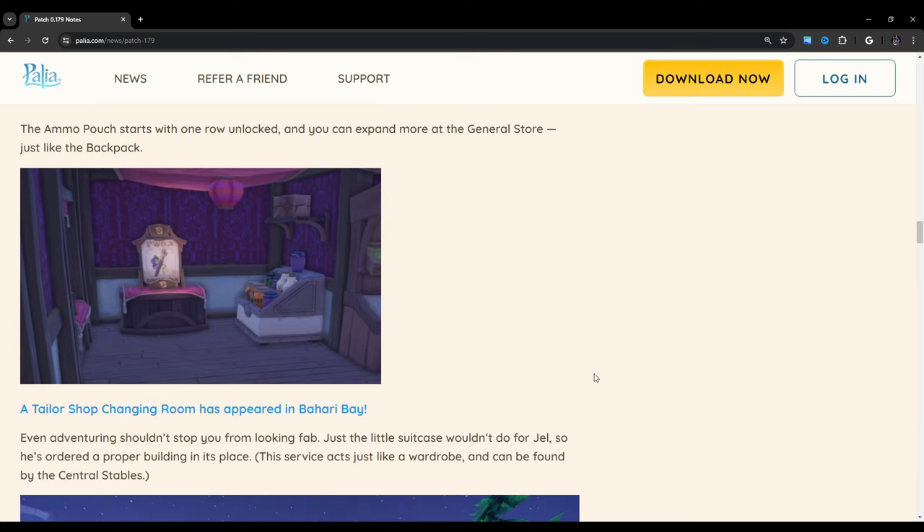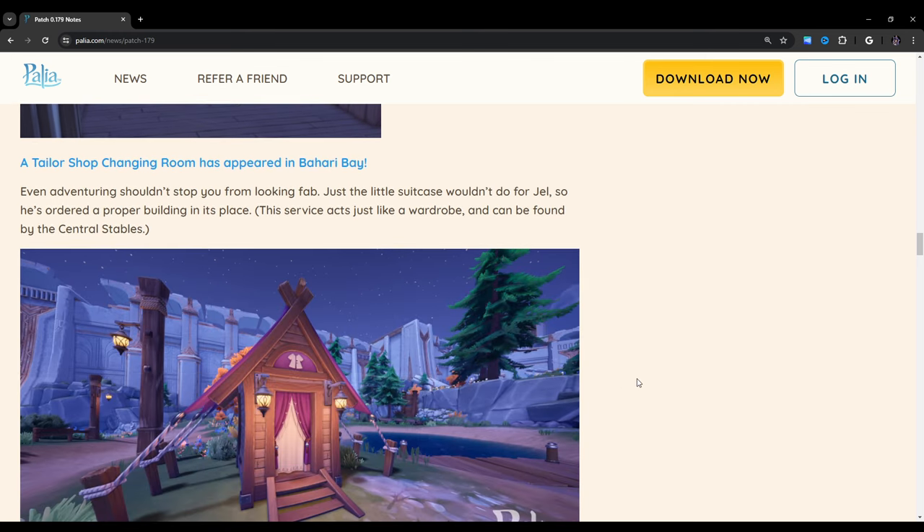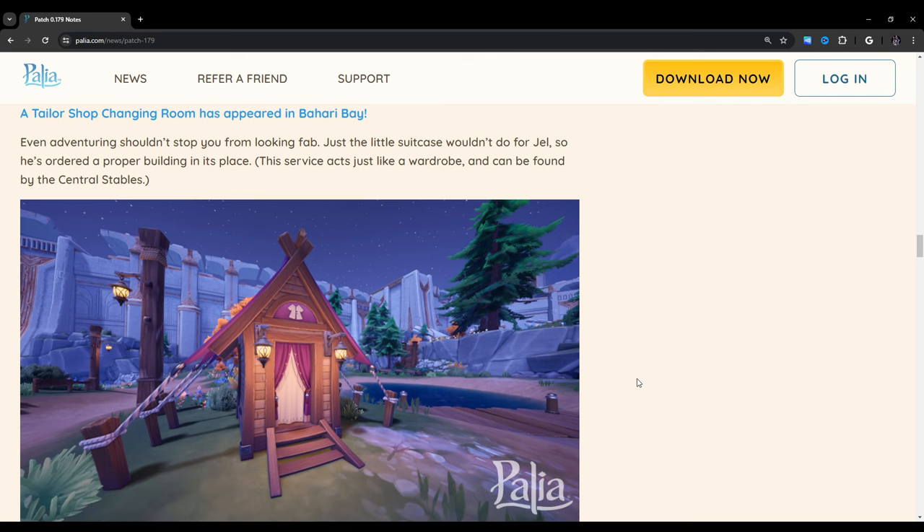The ammo pouch starts with one row unlocked, and you can expand more at the general store just like the backpack. So it looks like when you walk into Zeki's, you just turn left and it's going to be right there. A tailor shop changing room has also appeared in Bahari Bay — even adventuring shouldn't stop you from looking fab. Jell ordered a proper building in its place. This service acts just like a wardrobe and can be found by the central stables.